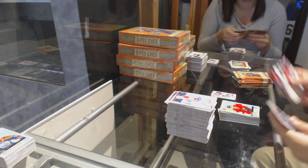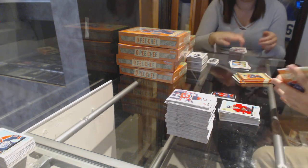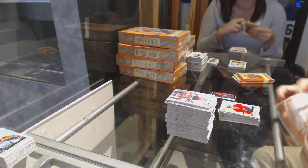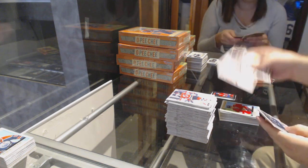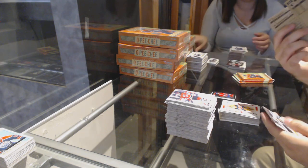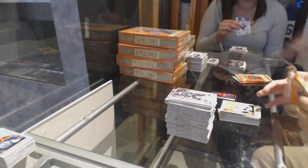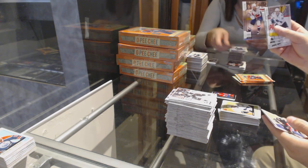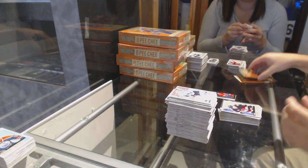We've got a Black Border Mini of Patch Ready for the Habs. Playing cards of Ryan Johansson for the Preds. Logan Couture Retro for the Avalanche. Rainbow of Brett Conley for the Caps. Bobby Ryan Retro for the Ottawa Senators.